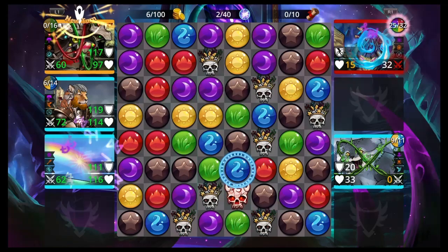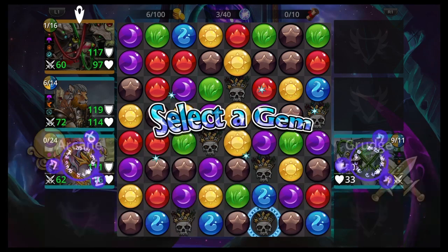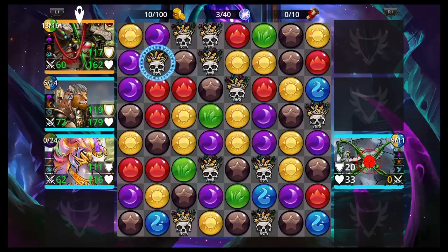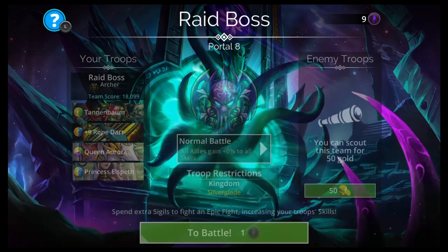Anytime you have Rope Dart up, you want to cast it because it has an extra turn on it — you can keep it on your turn and keep going. I got one-hit by Zulgoth there, so I needed that Raid Troop. He killed the most useless thing on my team though, so no big deal. Don't ever sacrifice your Rope Dart or Tannenbaum. When using Princess Elspeth, I'll just sacrifice herself — that gives me a bunch of yellow or blue which feeds Rope Dart or Tannenbaum.